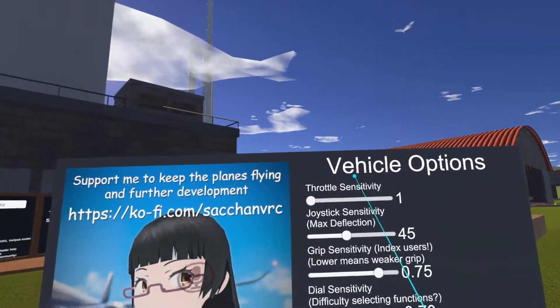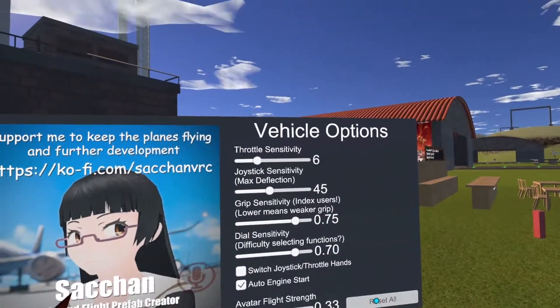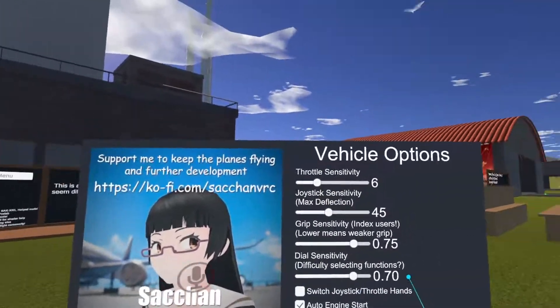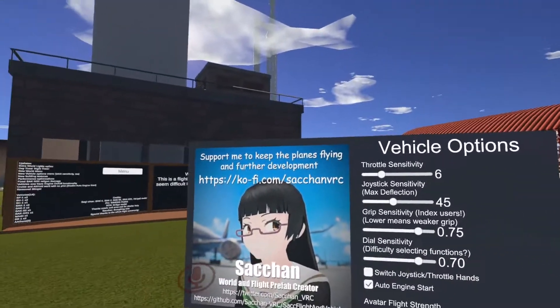Coming down here you'll see vehicle options and throttle sensitivity. These are going to be defaulted, and if not, just hit reset all — it'll reset everything back to default. This applies to the vehicle itself: the jets, the choppers, the bombers, and so forth.